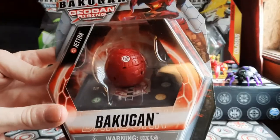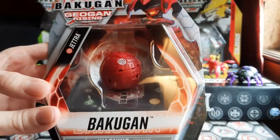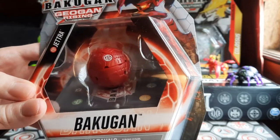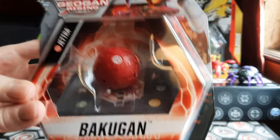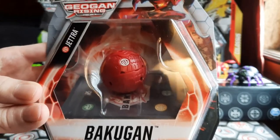That would be this Pyrus Jetra. This is a really special Bakugan — this is a Bakugan that was designed, I'm guessing completely designed, by Jet Kuso. I'm not sure how many creative liberties he had with making this Bakugan, but he won the Invitational, I think, two years back, and this is his Bakugan that he got to make.